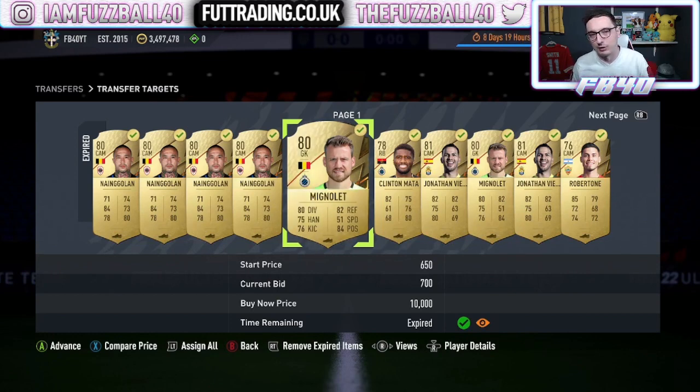Now bearing in mind you've got quite long to do this. I would advise you don't open these packs until everyone is in packs — until you've got every single team of the year sitting in packs. That is when I would get involved. So for basically putting in 10k give or take, maybe slightly less if you really grind it, you can go and get yourself a pack like that and you get untradeables back.